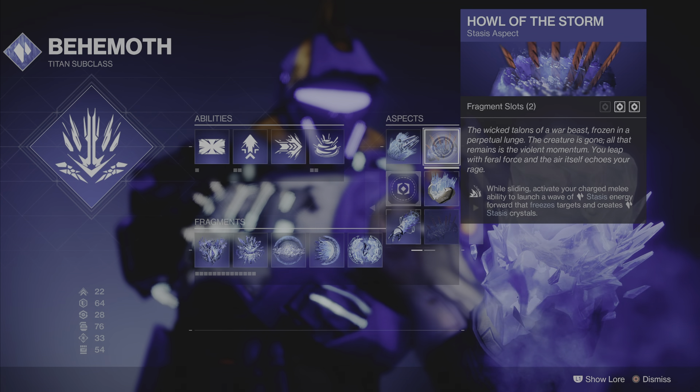Those are the aspects. Now we go to the fragments. The first fragment is Whisper of Fissures — it increases the damage and size of your burst of Stasis when you destroy Stasis crystals. It's a very good fragment, I always use this one. Makes a lot of damage.